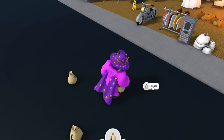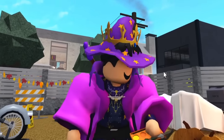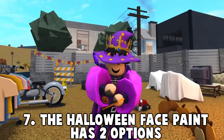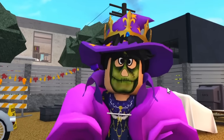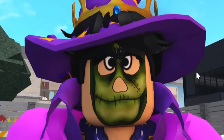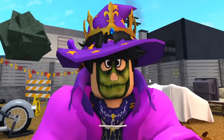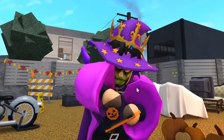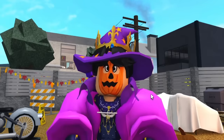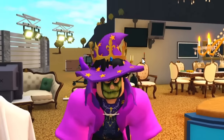Number seven: the Halloween makeup kit or face paint kit has two designs. The first one is a pumpkin, and the other is a zombie or Frankenstein-type makeup — I think it's Frankenstein. If you try putting it on again it will be the pumpkin. I don't think there's anything else beyond those two.